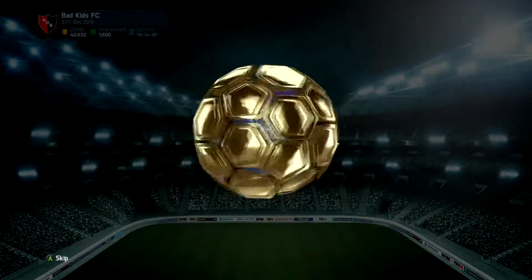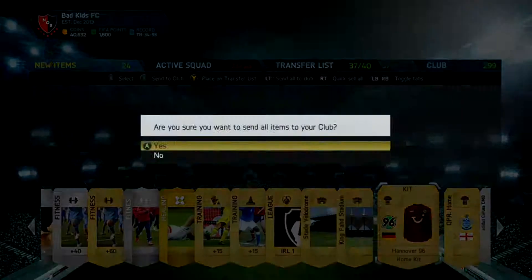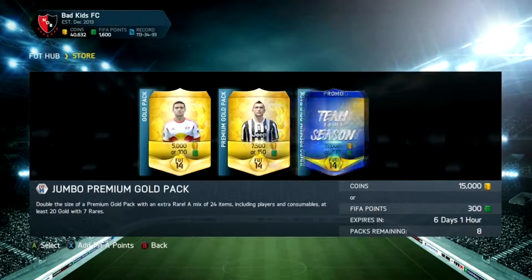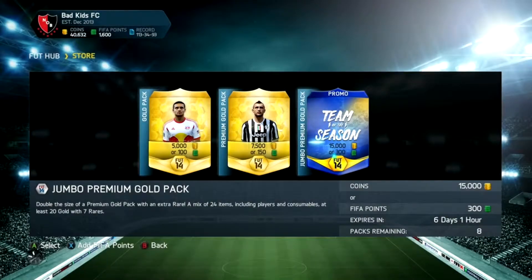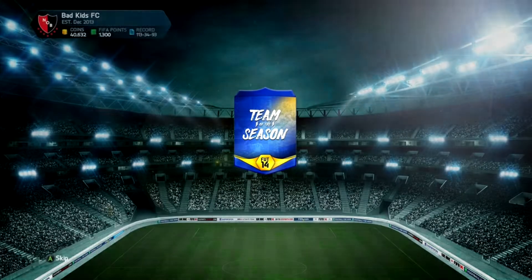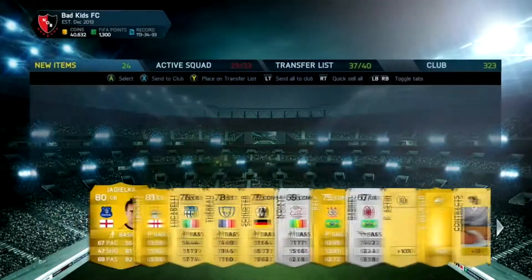So I get Jefferson here and also Milner in the next pack. As you can probably tell, I didn't get a single half-season player. I did get Radu and Honda, but I already have Honda so I quick sold him in this video.